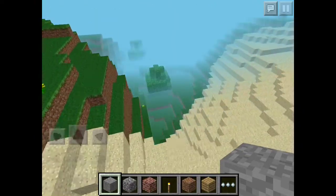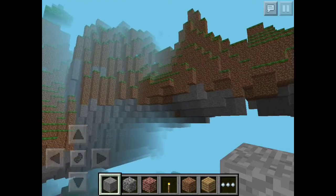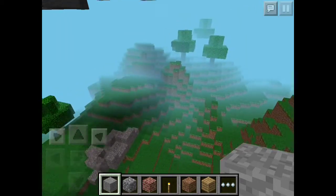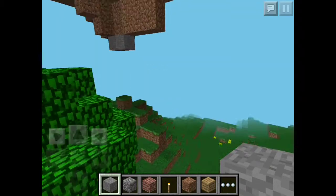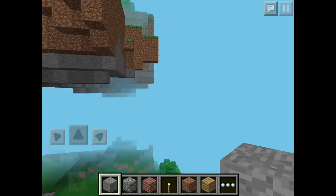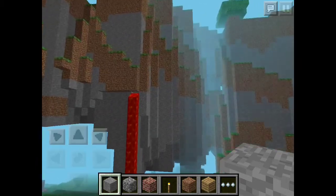Over here there are some small hills. Now this is the climax — the best part of the seed — this overhang right here. There are probably going to be a lot of mob spawns here if you're in survival. Right now I'm in creative. This big overhang leads to the lava fall, which is cool. I'm pretty disappointed there's no waterfall, but it's something unique that there's a lava fall right there.